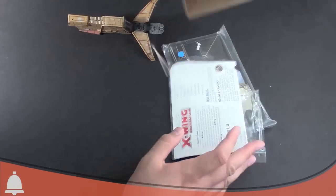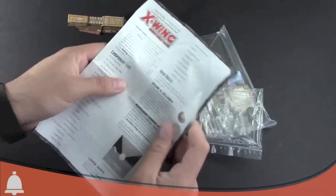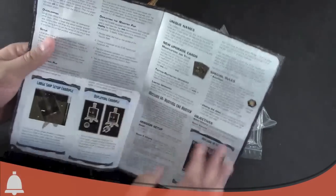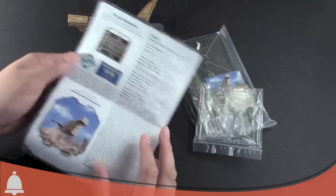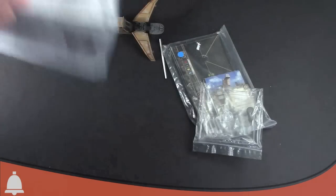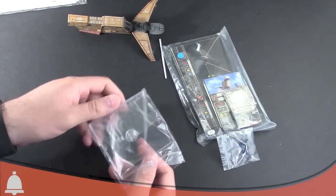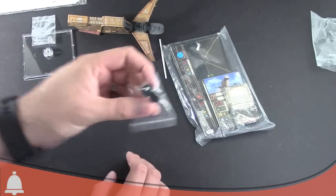We've got some new rules, which I'm assuming is going to be about the firing arc — yep, there's the firing arc. And it's probably going to talk about deploying the pup — yep, that's how to deploy the Z95 there. So, how to deploy the pup from the Houndstooth. Remember when you use that card and the Z95 deploys, it's still the same pilot and pilot skill, so the special abilities transfer to the Z95, making it a six-point upgrade well worth it. There's the stand — there are little pins for the card.